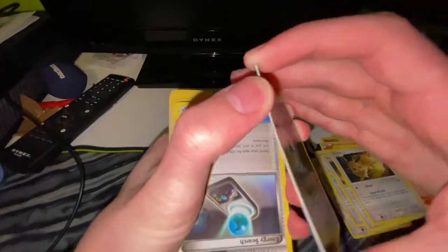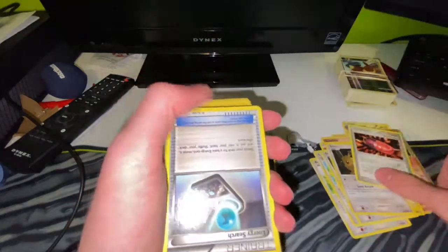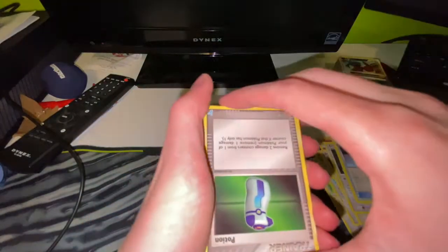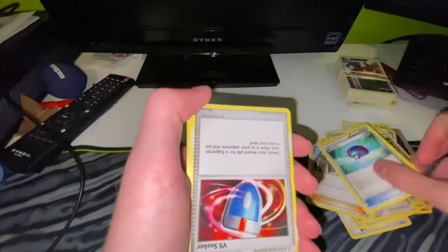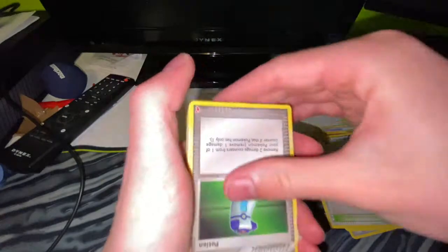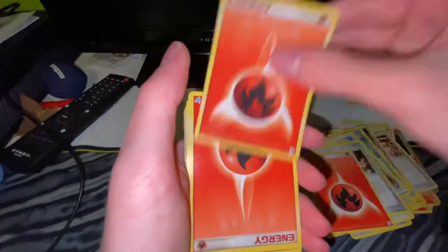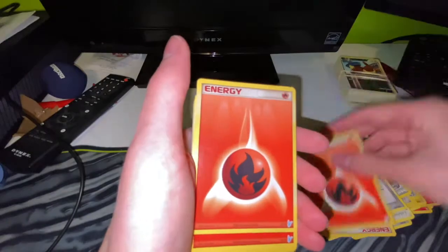Yo, are there two cards stuck to each other? Cards are freaking stuck to each other - they're so old. Another upside down card - Bianca. Pokéballs, they're all upside down. Some luxury balls for the rich rich guys. A lot of fire energies - what is going on? These were in the freaking basement.